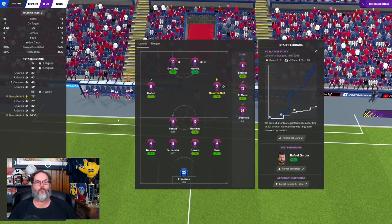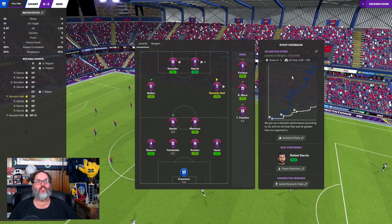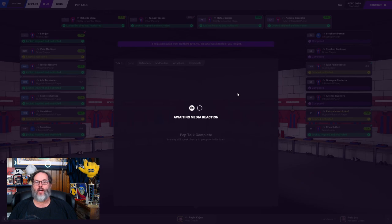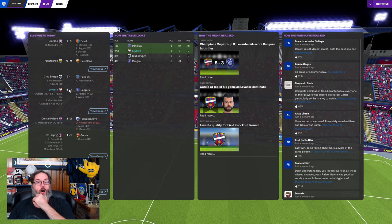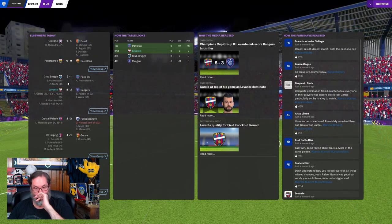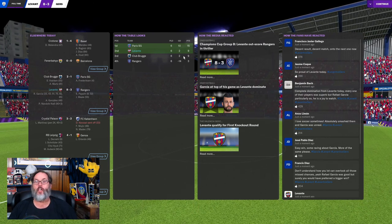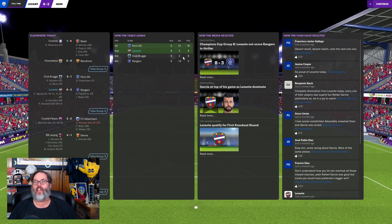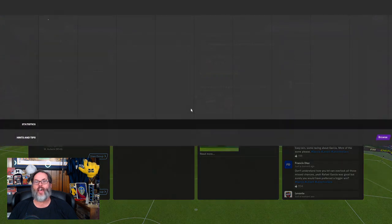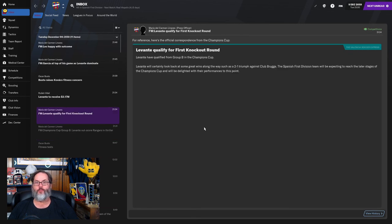Wow. Six goals from Garcia. We're definitely going through. You did what was needed tonight. Now let's find out if we're for sure going through to the knockouts - and we are! So Club Bruges won. We won. So we were even on points. I think it came down to goal differential and we got just enough to finish level - I think we were three goals behind them and we win the head-to-head. That would have been so heartbreaking to win that game and then lose it on goal differential. But we are through.